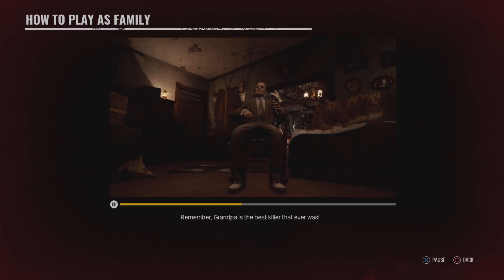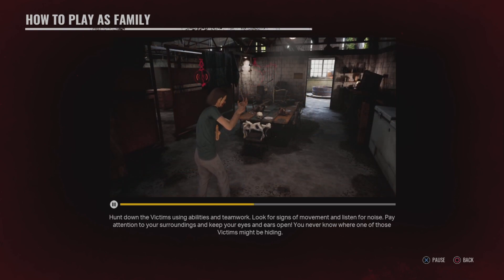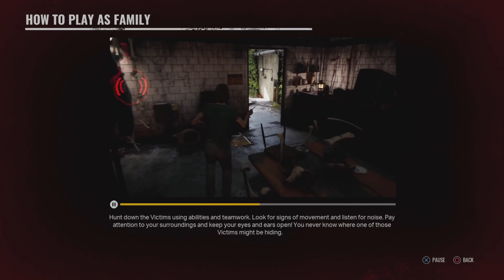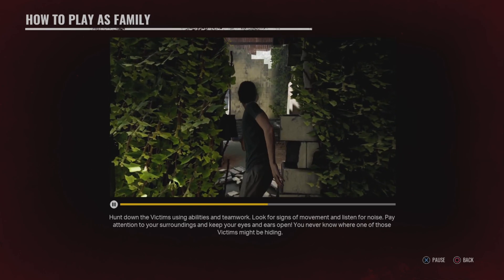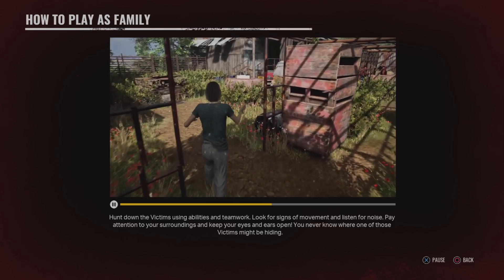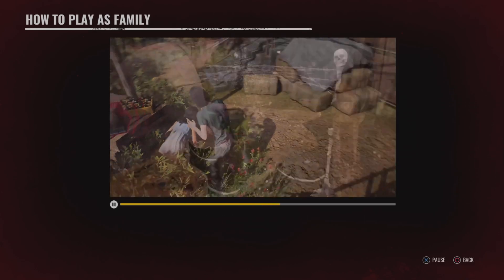Feed Grandpa enough, and he'll give the family new abilities that can be used for the rest of the match. Remember, Grandpa is the best killer that ever was. Hunt down the victims using abilities and teamwork. Look for signs of movement and listen for noise. Pay attention to your surroundings and keep your eyes and ears open.